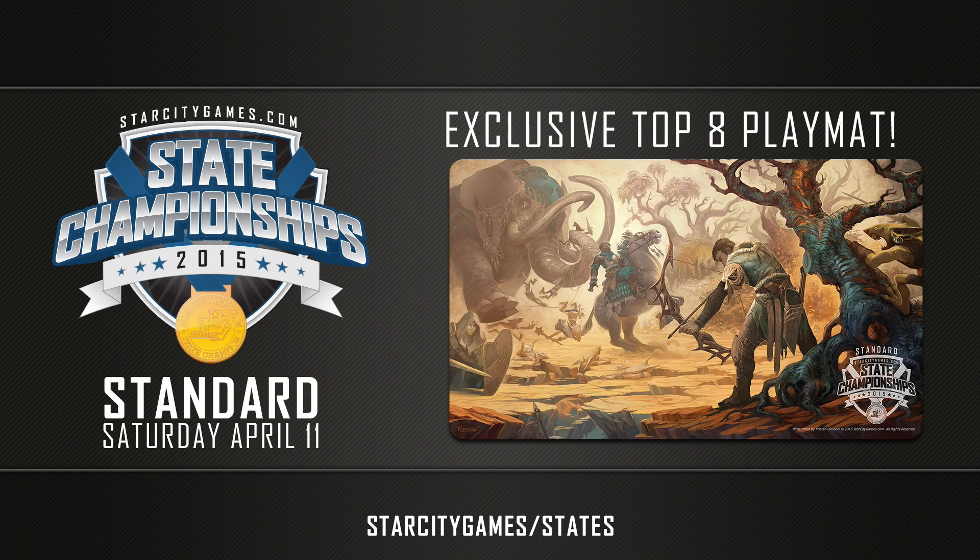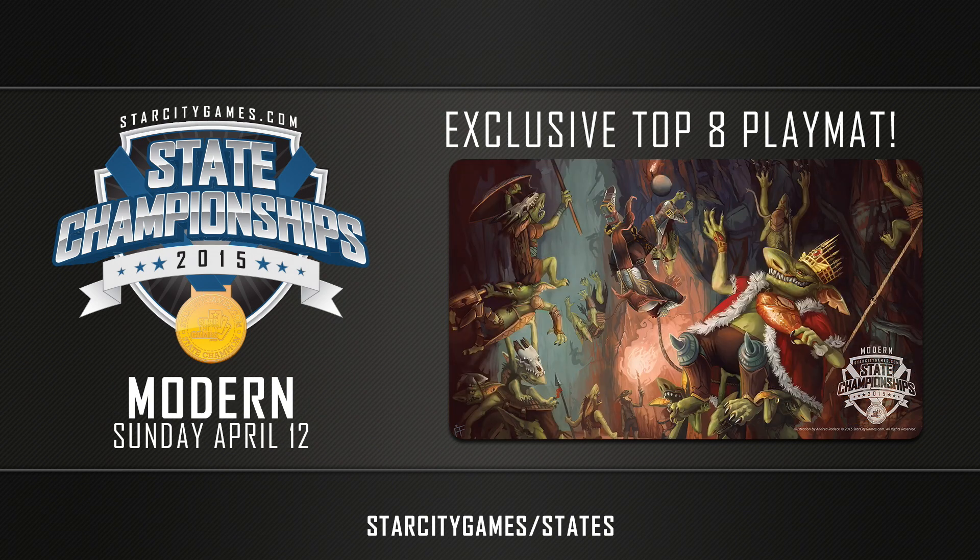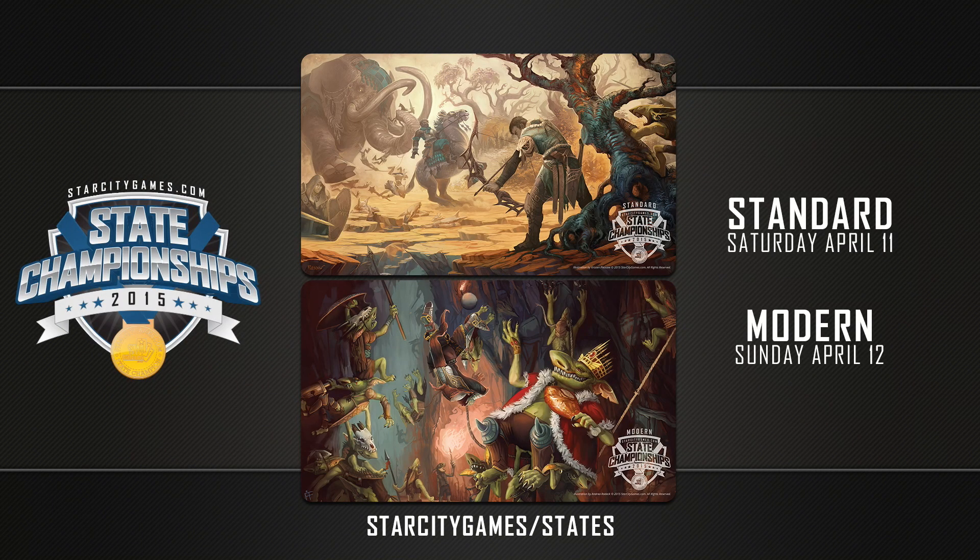There are two play mats being given out for these events: the top-eight play mat for the Standard State Championship on Saturday, and the Modern play mat on Sunday. If you're lucky enough to win both, you can put them together and create a piece of artwork. StarCityGames.com/states for more information — Standard States, Saturday April 11th, Modern States, Sunday April 12th. Find the event nearest to you.